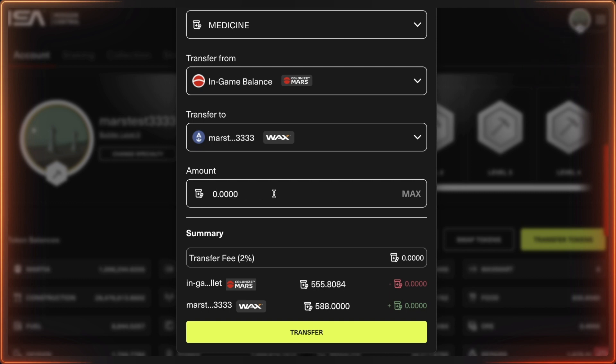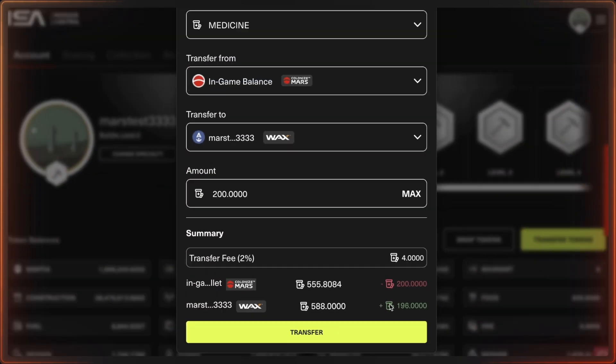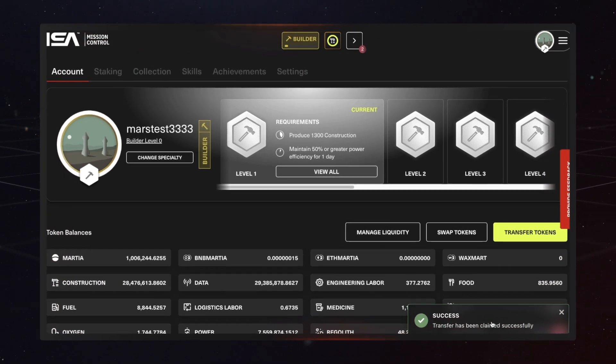Input the amount — I'll input 200. It shows you right here how many Medicine tokens will be going out of your in-game balance and how many will be going into your blockchain wallet. Then press the Transfer button, and you'll get a success message saying that the tokens have been claimed successfully.